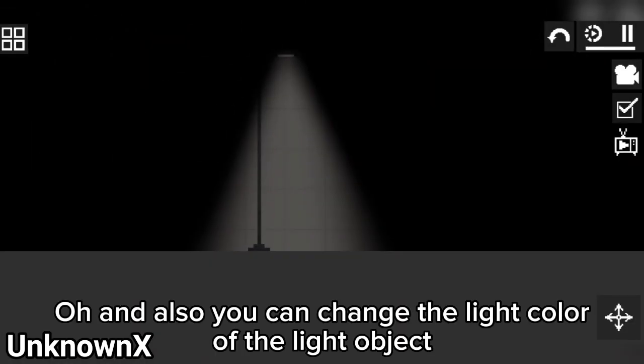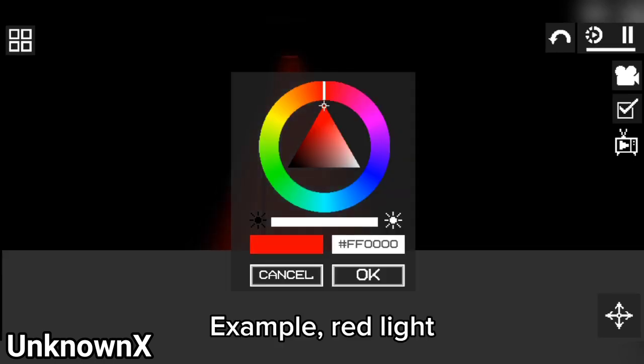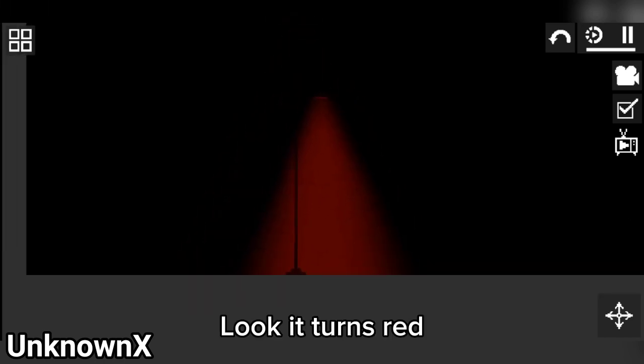You can also change the light color of the light objects. For example, red light — look, it turns red.